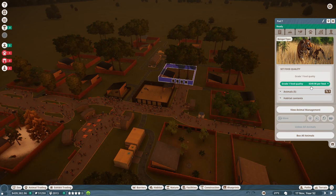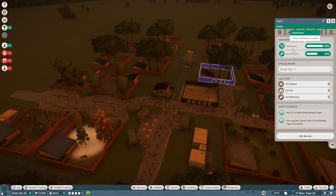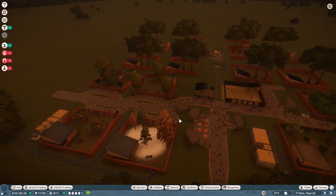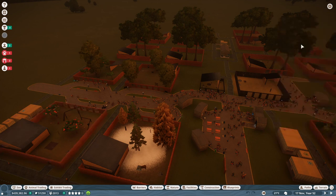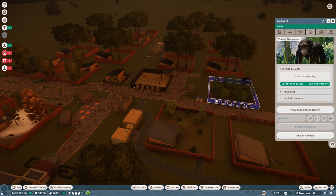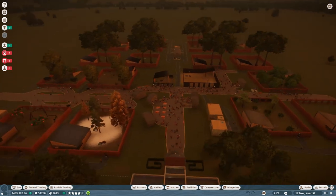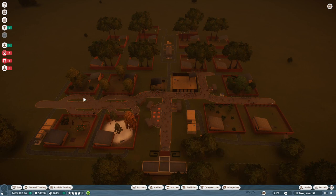Feeding cost is quite high for tigers — quite high for most carnivores and for larger animals. Tigers cost $350 per animal to feed. If you up the food quality it's going to cost even more, but with this particular setup there's no reason to do that, because as long as you've given them other reasons to be happy, they're going to be just fine. For my particular case, it's taken nine extra exhibits just to pay for the feeding and staffing costs of the animals I'm selling.